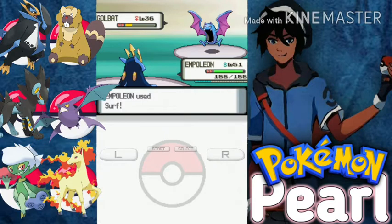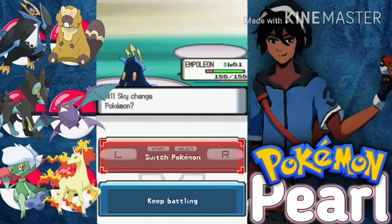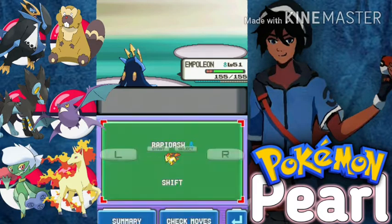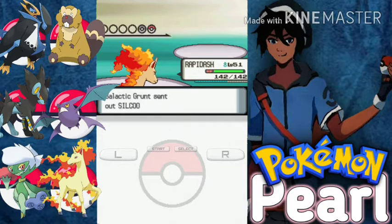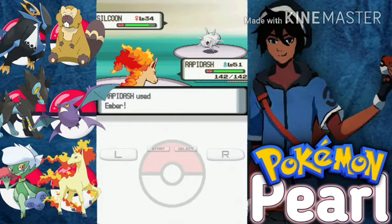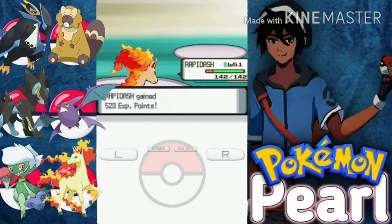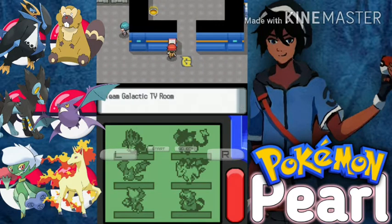I don't know which Pokemon of mine can learn Rock Climb. Oh, it's just a Silcoon! Let's go Rapidash — it's just a Silcoon. Let's go for Ember, which is enough to defeat a level 34 Silcoon. Silcoon is down and we defeated the grunt. Let's get going — Galactic TV room, okay.